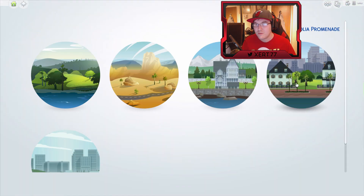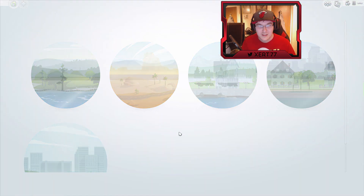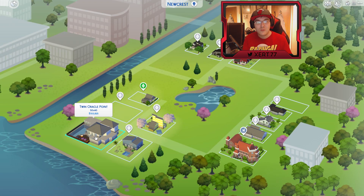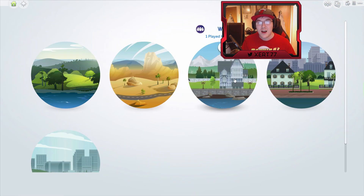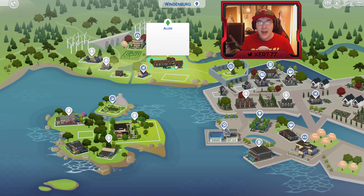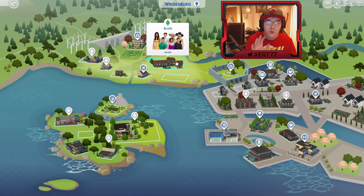What I've done is I've moved out of Newcrest from that awful house. I spent a long time on that house and to me, at the time, it was amazing. However, I saw some of your houses and some houses on the gallery, so I have created a new house off-screen — I thought you guys wouldn't want to see that — and I'm going to show you it already built. I've put hours into this house, so hopefully you guys like it.